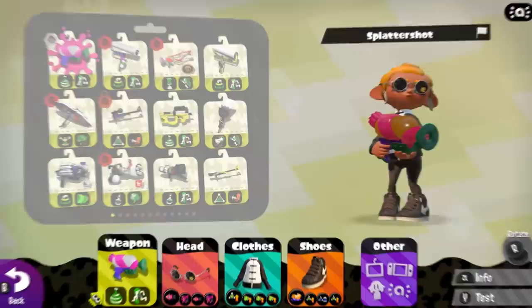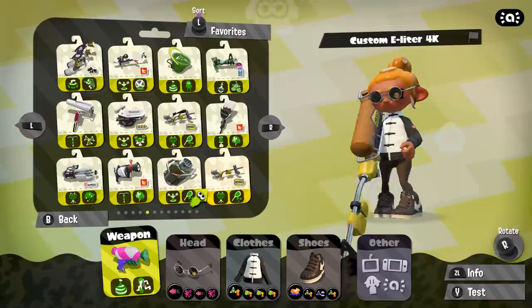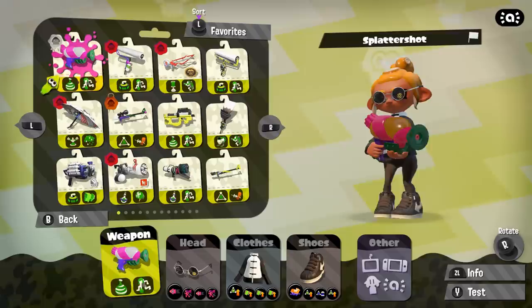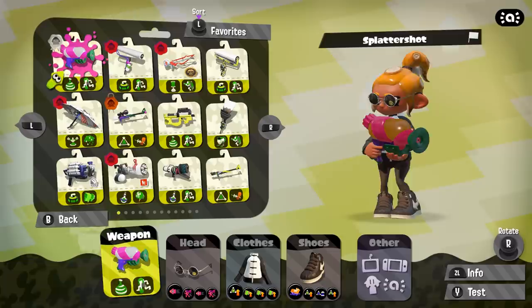Step one is to find a weapon that suits you. Now there's a lot of weapons to choose from in Splatoon. I've actually spent the last couple of years going through every weapon type and learning how they work and how the play style is, only to find out that I hate pretty much all of them. But if you're like me, you can just go ahead and use the splatter shot. It's a great weapon — it's got burst bombs, it's easy to handle, it's powerful. It's got burst bombs.